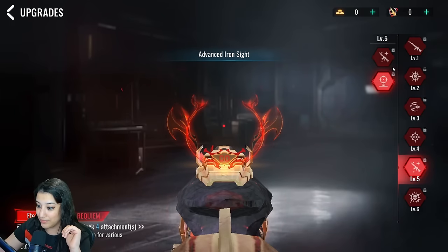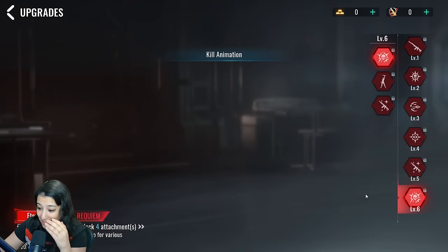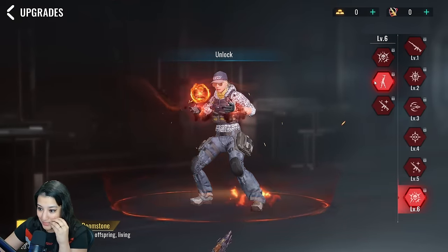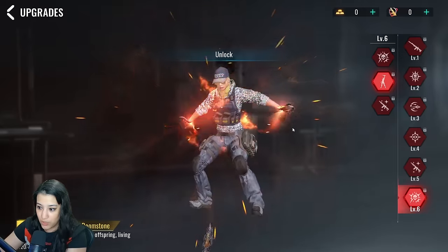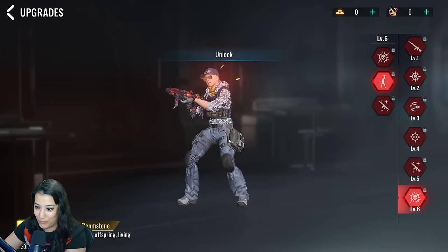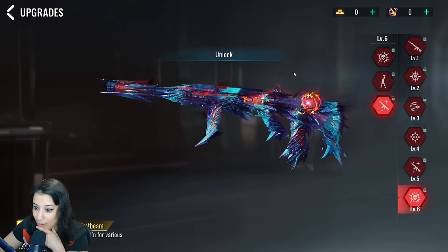Level six gives us the kill animation — you are literally sending people to hell with this skin. We also have an emote where you summon the weapon, and this just keeps getting better. Every time there's an Eternal skin they make it better and better — compared to the KAG Dynamite emote and animations, this is like ten times better. Level six also has a special Frost Beam camo, though I'm not sure how I feel about it.